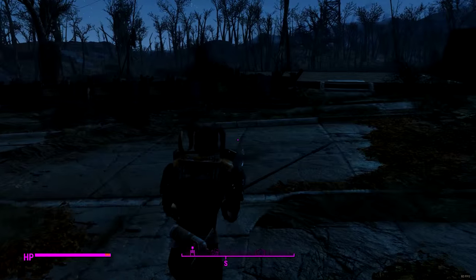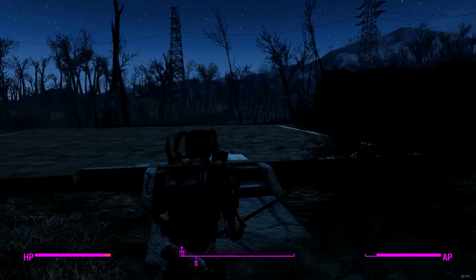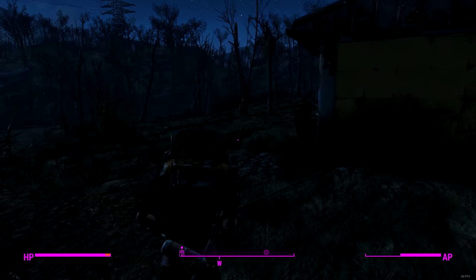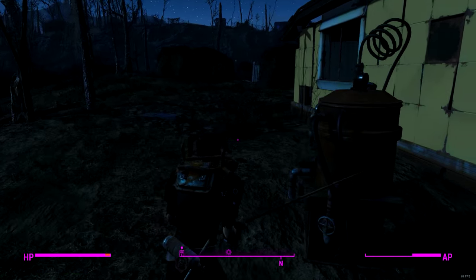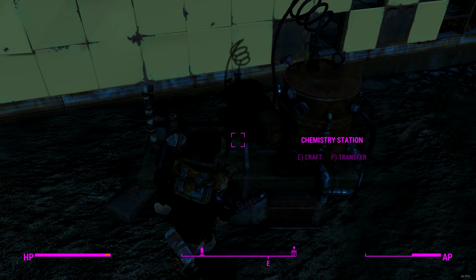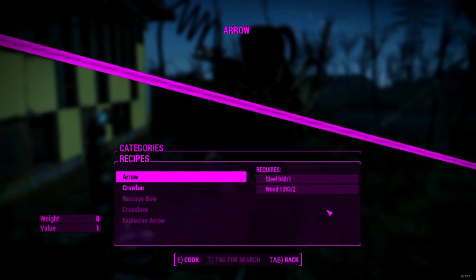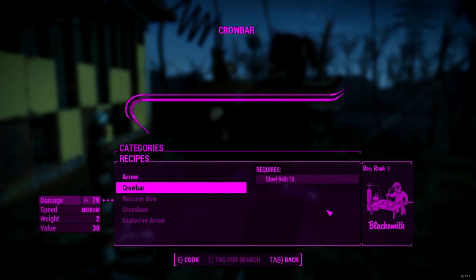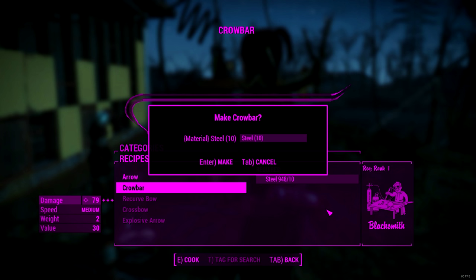The enemies can kill me pretty easy too. I want to try to find a chem station — I might be able to craft something I added to the game. Let's take a look and see if I can craft it. Now I'll also craft a crowbar — look at that, we're crafting that!